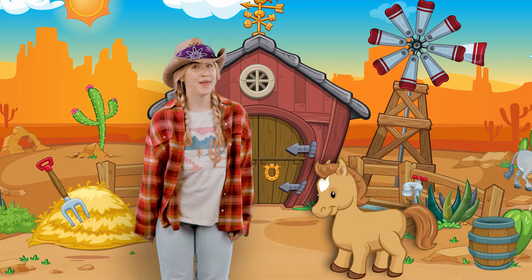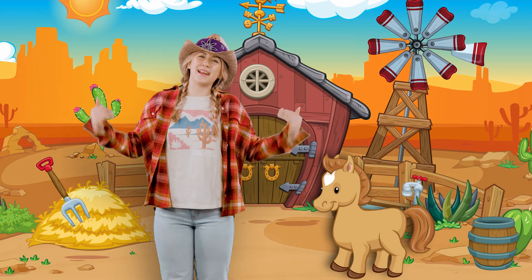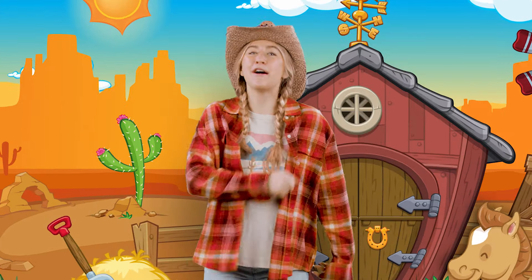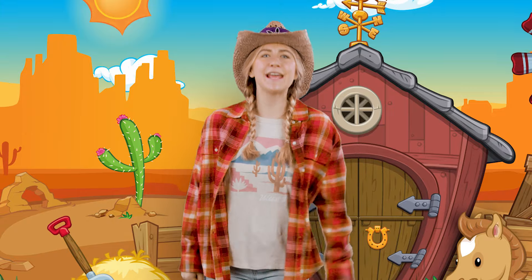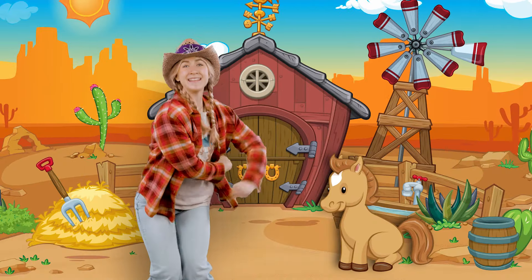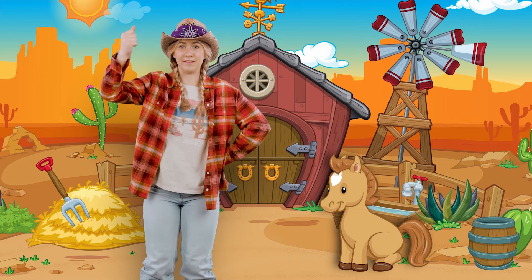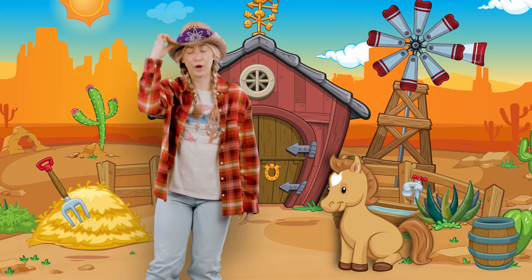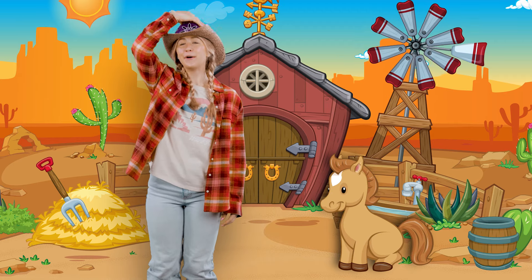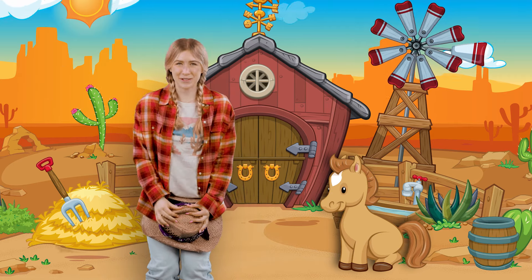We know who that is. It's our friend, Trusty! And that means it's time for a Bible story! Alright, cowpokes, sit on down. Now let me see your hands. Round it up and round it down. Lasso all the way around. Give your hat a quiet tap and put it right down in your lap. Take it away, Trusty!